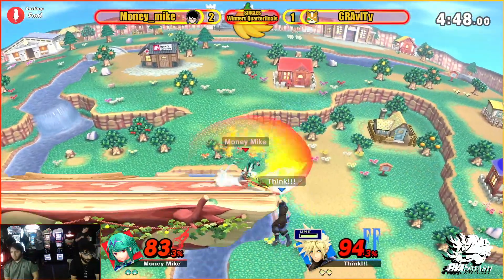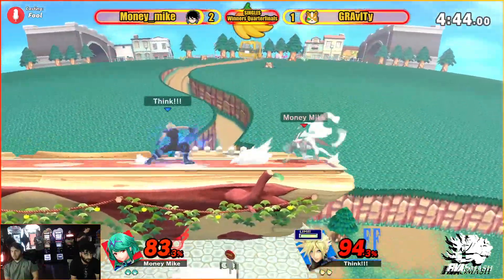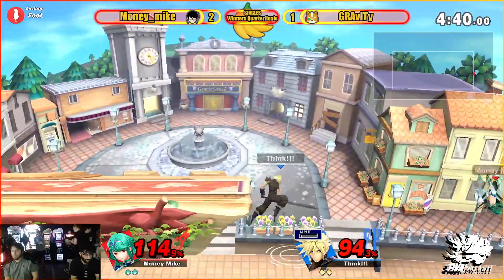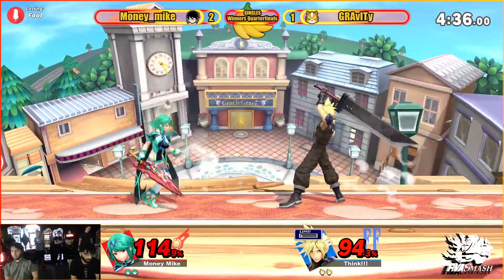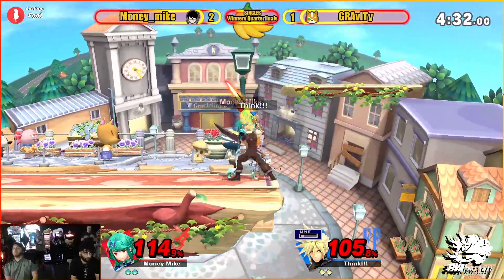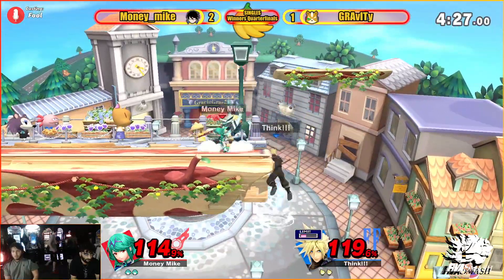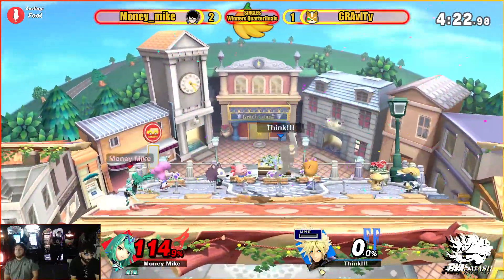Platforms taking him away, rolling through — not going to be a kill just yet. That Nair not catching it. That Delta is so safe for what it is. Tries to get that air dodge — sends him out far away. He wants the down air, but that up tilt's still going to take it. That down air from ledge is a little bit too greedy — Money Mike telling him what not to do.